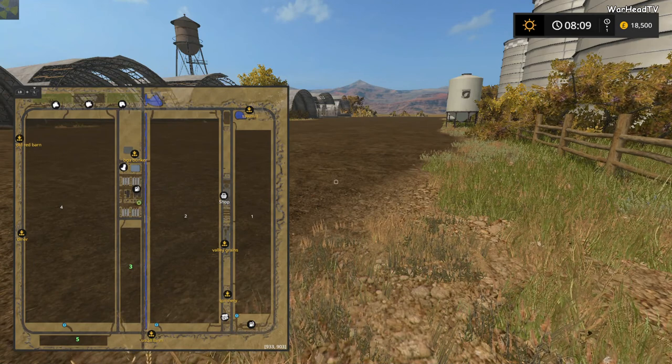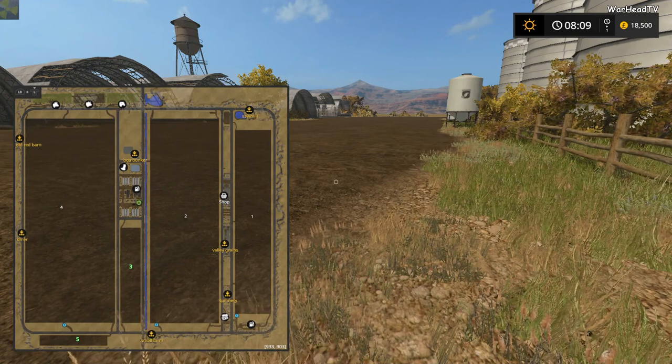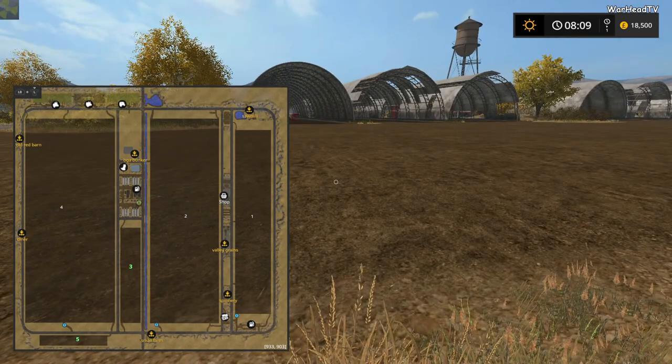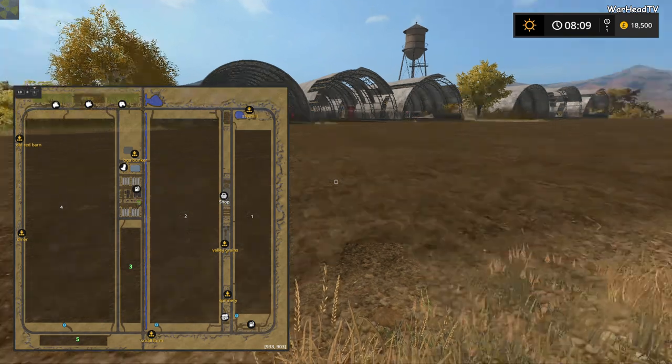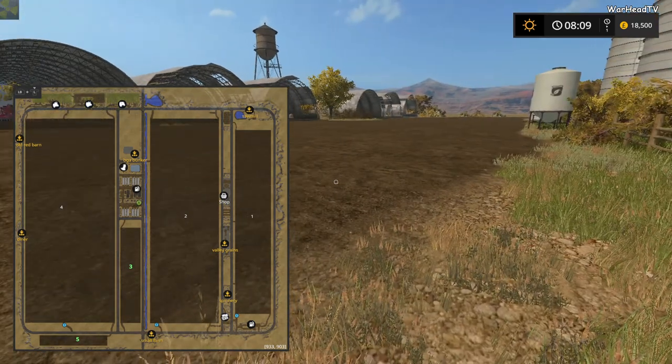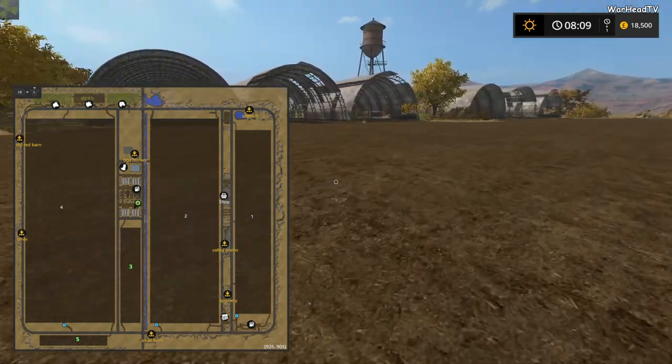I can't add fields 5 and 3 because we already own them. But if you go up to the fields, you can click on it, and when you go to take a contract or buy it, it tells you how big the field is. So there's probably going to be about 300 hectares of farmable land in total.